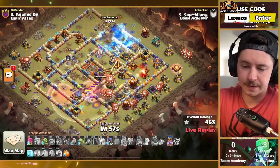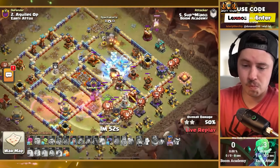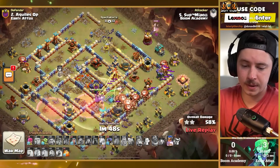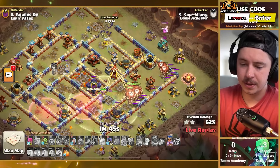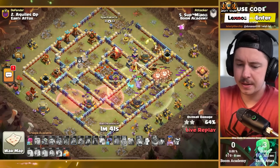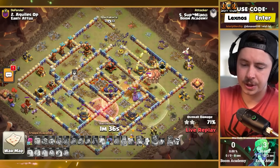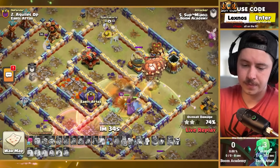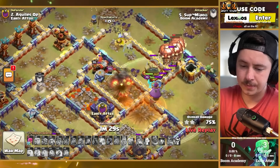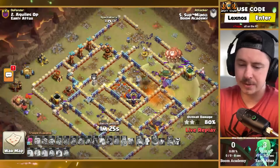They do have the life gem so they have extra HP, but no healing tome means none of them are getting healed back up. Queen did not get through that other scatter shot. No healer puppet to help her out — just a poison spell. Can the royal champion carry through the rest of the attack? There's a lot of stuff left. If she had the new equipments, sure, but she has the old ones. Pop the ability — spirit fox still helping out a ton, but it's looking a little rough.